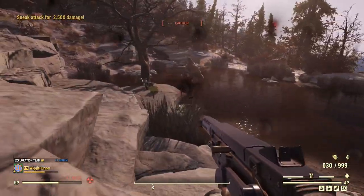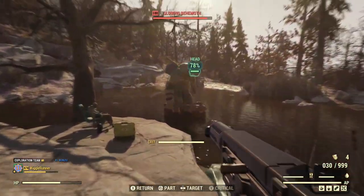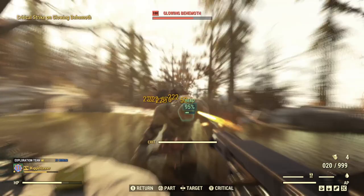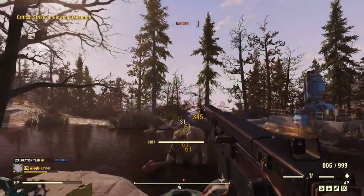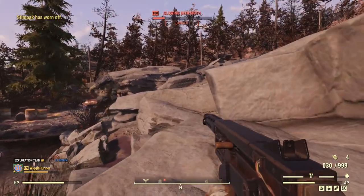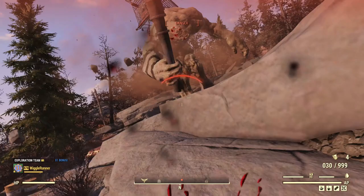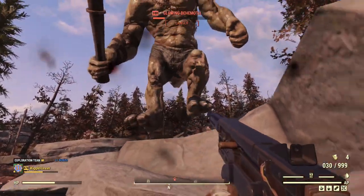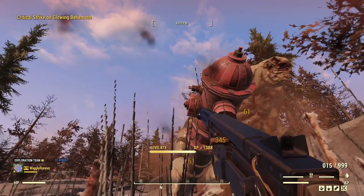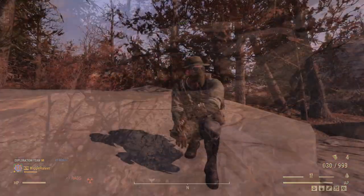We're back to the VATS weapon and VATS build for a big enemy, just to see how we do. The AP cost is a bit high — I should have been able to empty my clip there and wasn't. If you were a low-health build, that would not be a problem. But he still went down just fine.